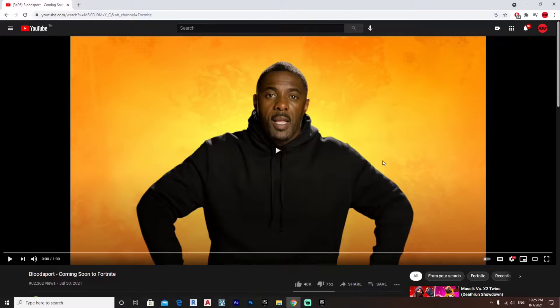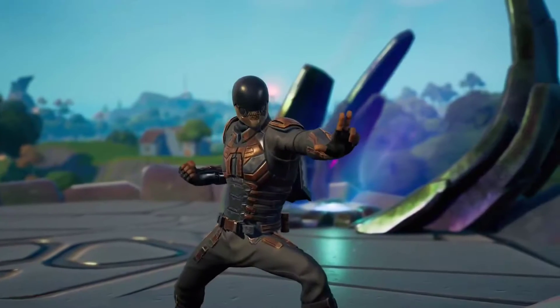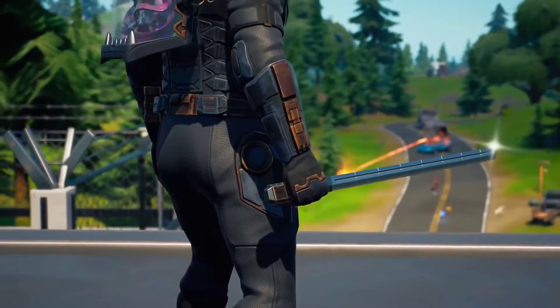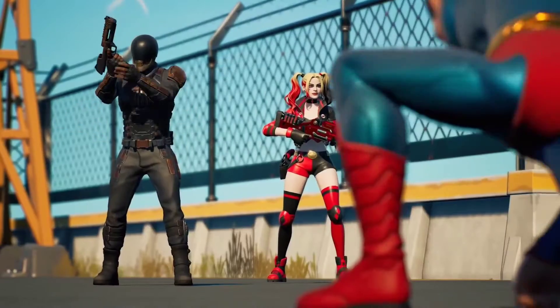I'm gonna let you guys watch the trailer and see if you can spot the floating island — it's really really quick so you have to be really vigilant. Bloodsport is coming to the island and he's playing for keeps. Lucky for you, I know this mercenary all too well. You're really gonna want to pay attention to this — his hands are deadly, anything and I mean anything he wields. That's a very good skin — that's Superman!